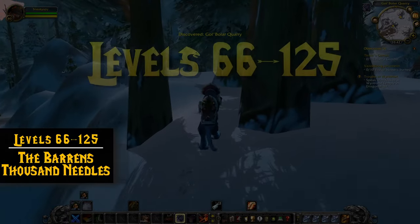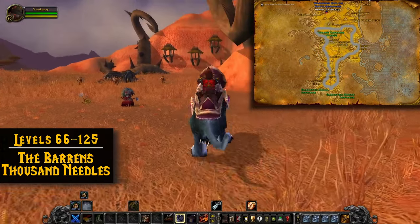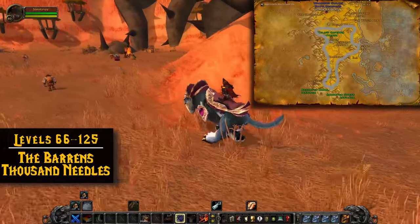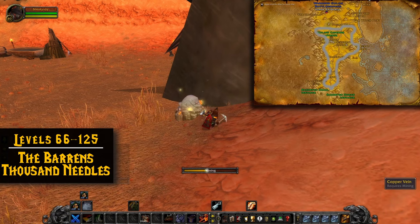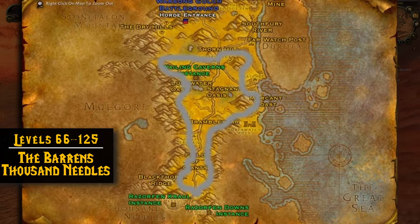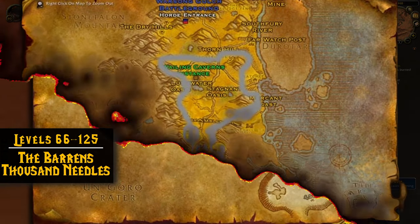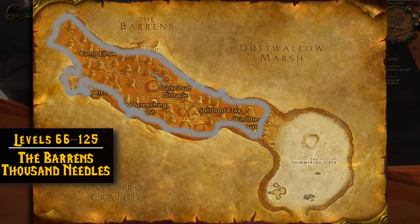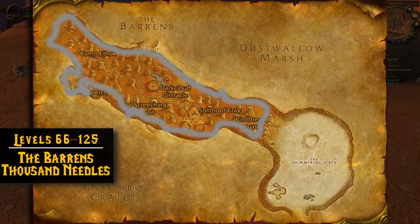For levels 66 to 125, we're going to be switching over to Tin and Silver. The best place to mine these is in the Barrens and Thousand Needles. These zones are on Kalimdor, but even on a PvP server you should be okay going there as Alliance. The mobs on the lower half of the Barrens are around level 25, so be careful if you're low level — just cut that part out of your path if mobs start bothering you. As you get higher level, you can also go to Thousand Needles; just avoid the Raceway because Tin and Silver don't spawn there. When you're in Thousand Needles, stick to the canyon walls.